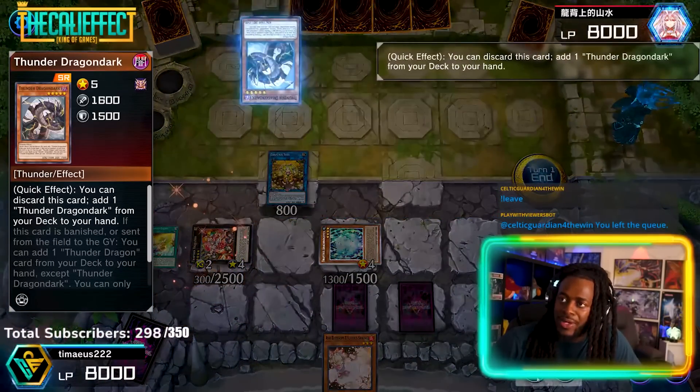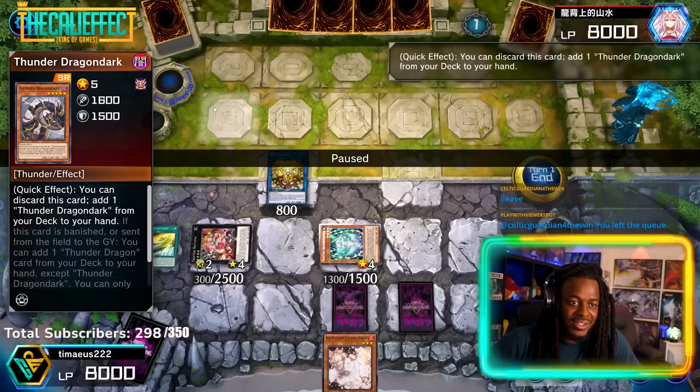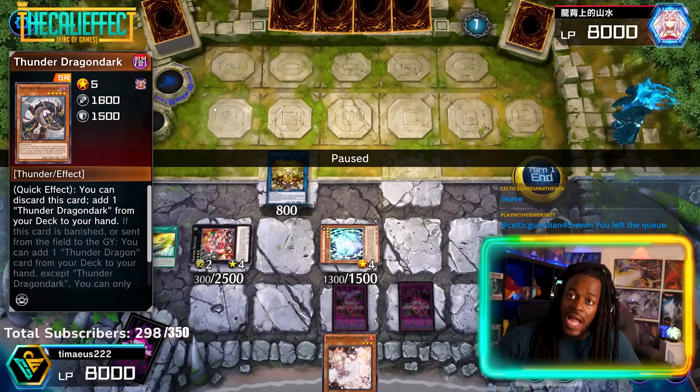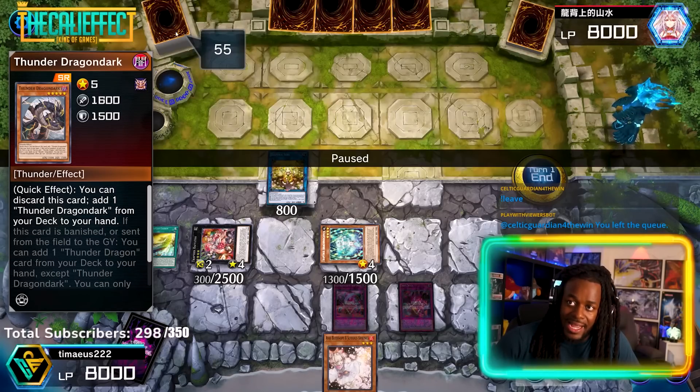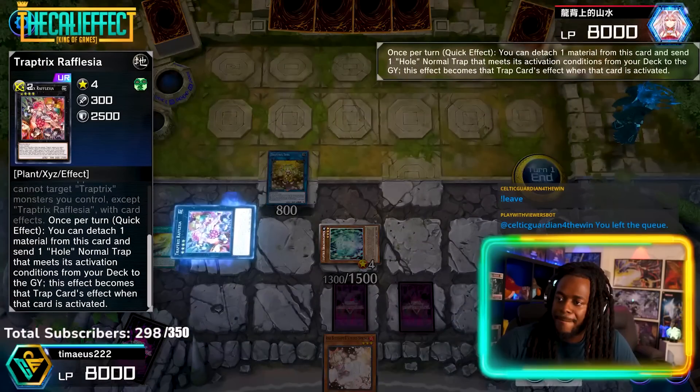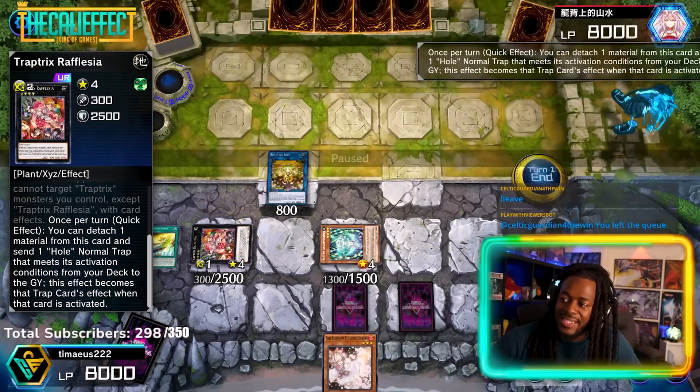The opponent is playing Thunder Dragon, so we're going to have a lot of chances for interaction to stop Thunder Dragon in this chaos pile deck — because it's 60 cards. It's going to be really crazy to see how it works. Reflacia allows us to detach a material and send a Trap Hole card that meets the activation to negate it.